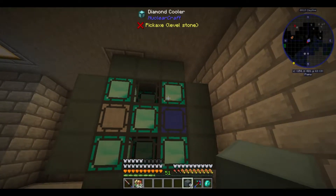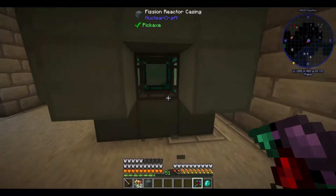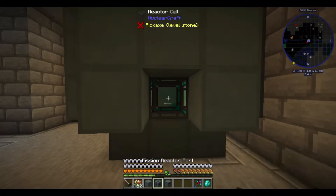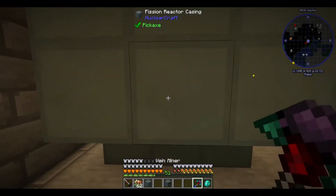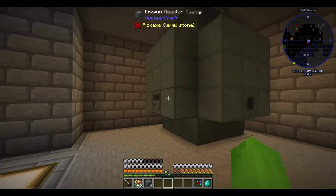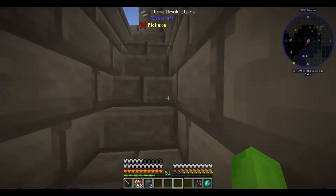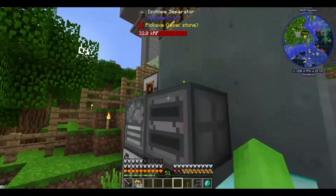Emphasis on the word 'should' — I have no idea if that's actually going to function. So then just pick some random block. We can put the reactor controller — so that's the reactor port, that'll go there. Reactor controller I'll put over here. You know what I forgot? I forgot to grab a lever, and I also forgot to make any of the fuel. That's important. I should probably bring the isotope separator with me.